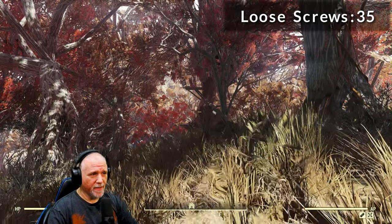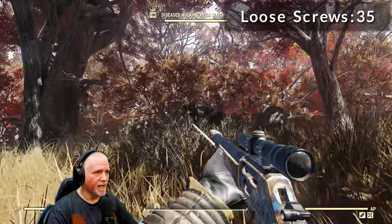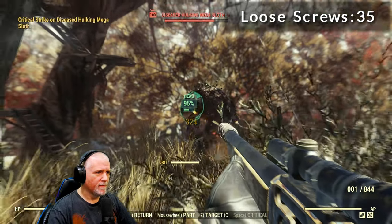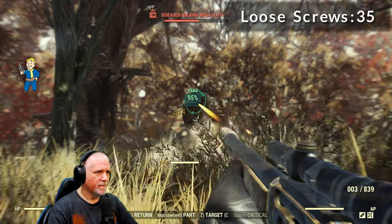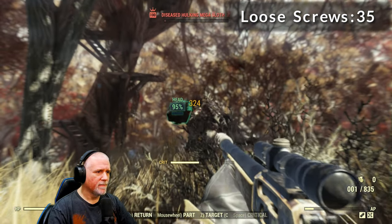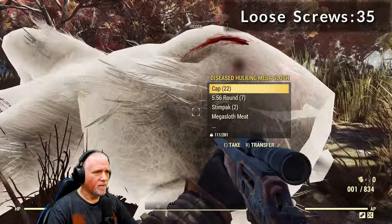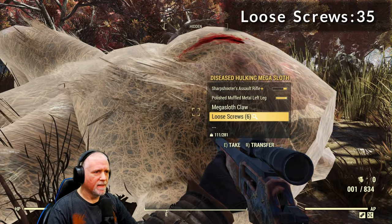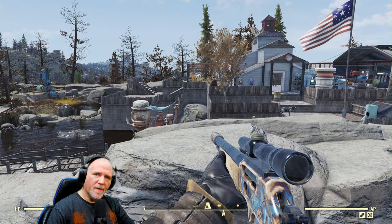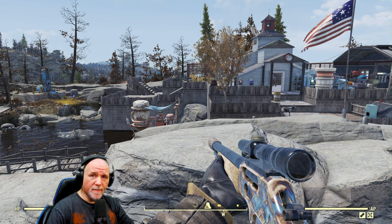There are three possibilities when you go to the Treetops: you'll get honeybeasts, snallygasters, or in our case, we got our friend the mega sloth. Let's go ahead and take him down. From him, we got another six loose screws. Now that we've covered locations to farm monsters for screws, let's cover a couple of locations to farm junk items to turn into screws.